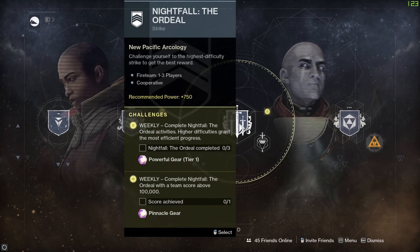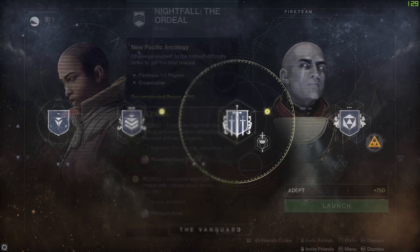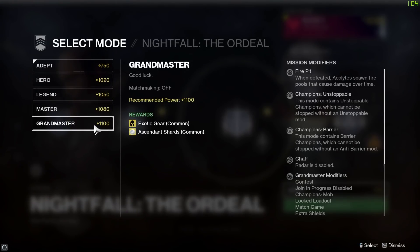This week it happens to be Savathun's Song. If you're after the Duty Bound auto rifle — which is actually pretty decent, I tried it in PVP and it wasn't bad for a golden oldie — it's still worth grinding for. The main reason you'll play this strike is for all the powerful rewards. Run the Ordeal a few times and you'll get some powerful gear at tier one. If you complete the Nightfall Ordeal with a team score above 100,000 points, that will land you your pinnacle loot. We've also got the Grandmaster challenge at 1100 power, which gets you more chances at exotic gear and ascendant shards.